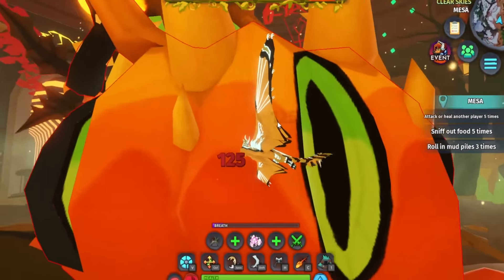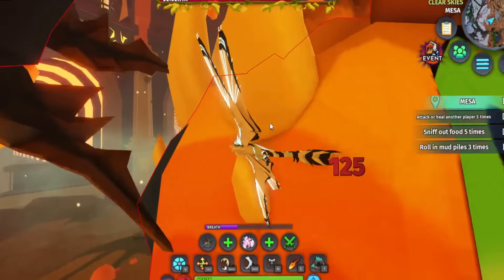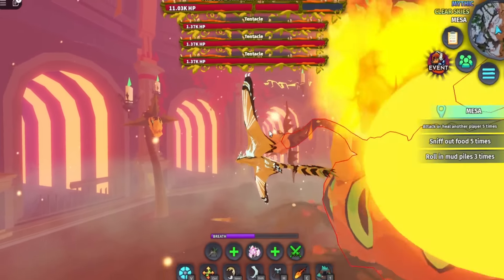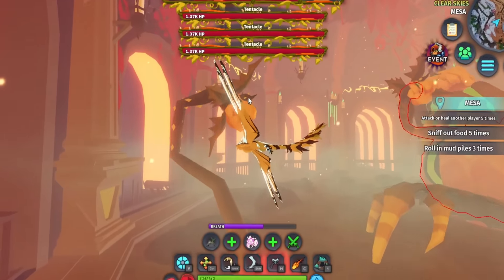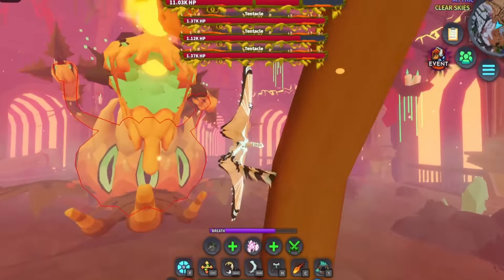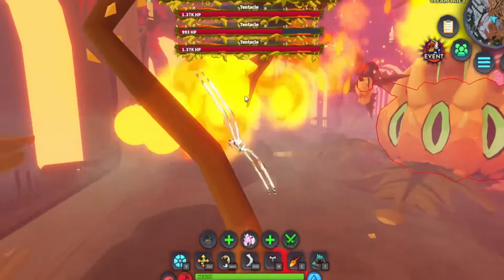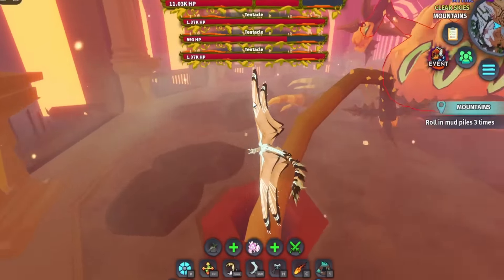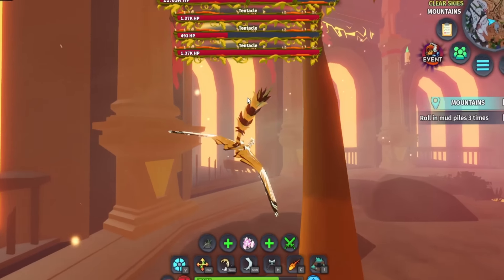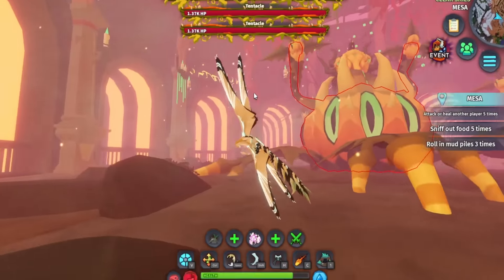We just keep doing this — it's working somehow. Once we get it to that bar up there, it's gonna spawn in tentacles. We've got to go kill the tentacles now. The fireballs are here too — we don't want to get hit while also dodging fireballs. This is where aerial PvP really comes in. These tentacles are kind of hard to hit. One tentacle down!